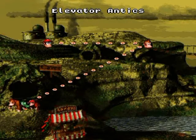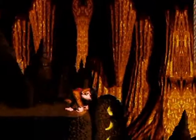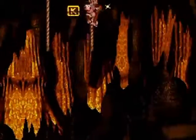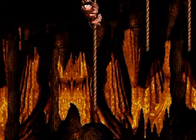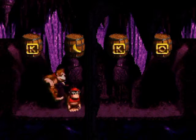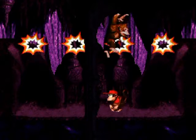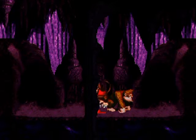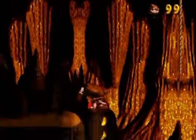Hello everyone and welcome back to the walkthrough — Elevator Antics. As you'd expect, there's some elevators and there's some antics. There's critters and we need Diddy for this first bonus area. Watch this — first I'll grab this K, but you gotta jump from like the highest point up here and grab onto this one. There's maybe another way of doing that but that's the only way I know of.